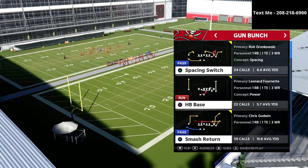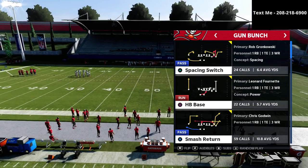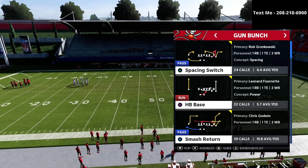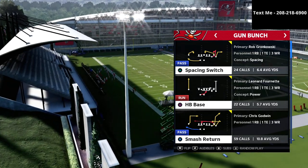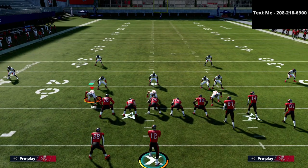We're talking today about Spacing Switch in the New York Jets playbook. This is one of the most slept-on plays in Bunch and one of the most effective passing concepts for simply moving the chains, especially if you have a slot apprentice or a Hot Route Master quarterback, which most of us at this point in the year do have in MUT.